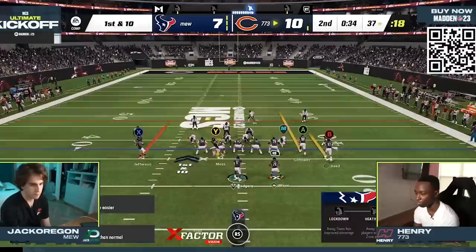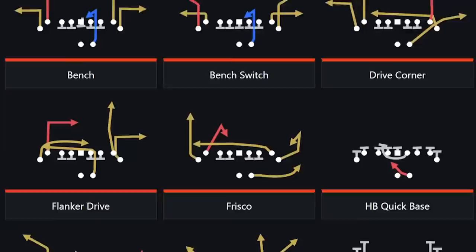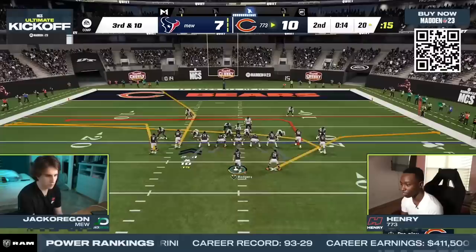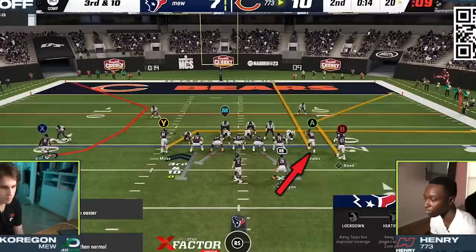A few minutes later, with just over 30 seconds remaining in the first half and looking for more ways to attack this man coverage scheme, Henry started audibling to the gun tight formation. Gun tight is full of plays with corner routes, which in Madden 23 are the best routes for attacking man coverage. Henry hit a short side corner route on back-to-back plays to get into the red zone, but after two quick defensive stops, Henry found himself in a crucial third and 10, and that's when he went to the play bench switch for setup number two.